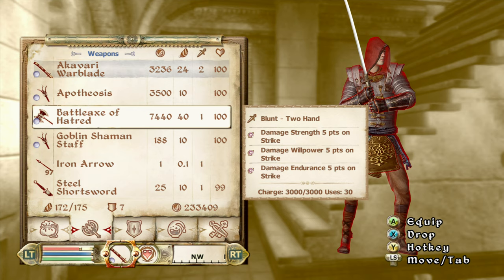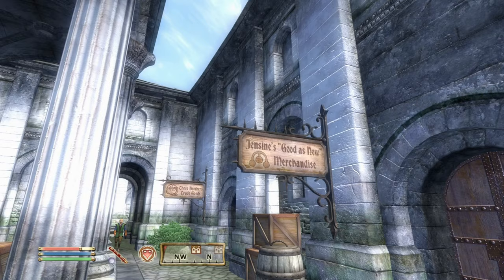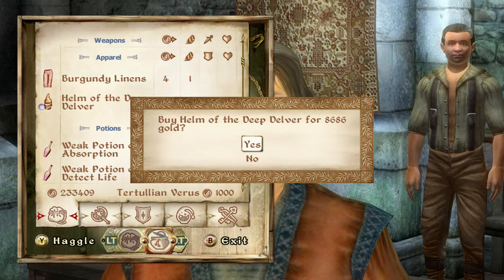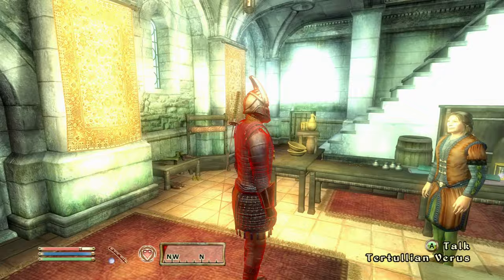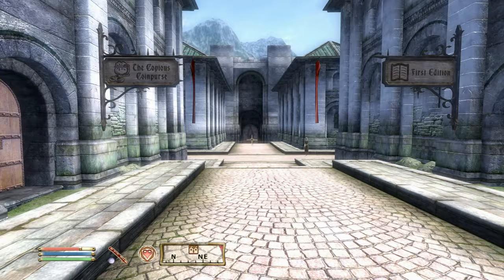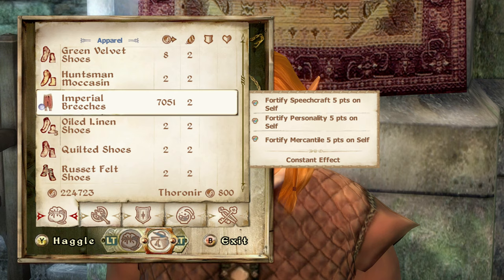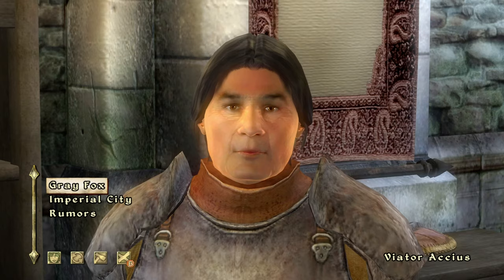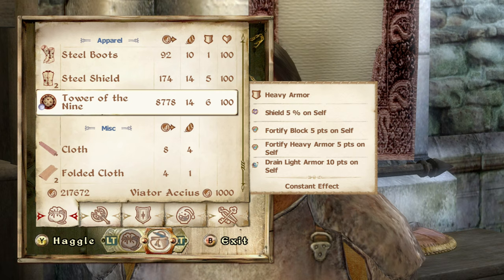In this general goods trader you can get the Akaviri Warblade — it's far far better than the Battle Axe of Hatred, a two-handed katana. There's also a Dwarven Helmet that does 60 feet of light and has a bunch of resistance effects, useful in dark dungeons though 60 feet can blind you at times. There's also a set of pants that enhance all personality traits for better prices and haggling.